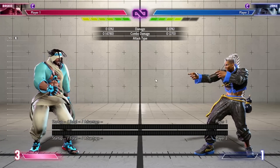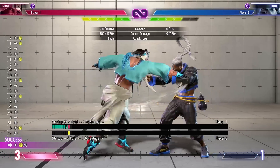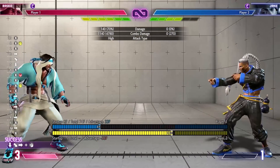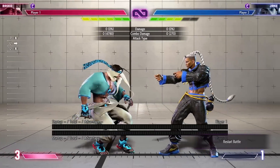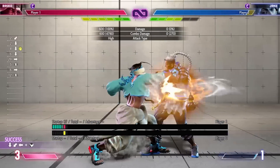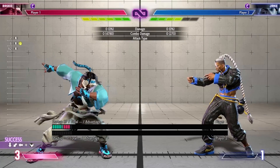Next we're going to talk about medium buttons — his medium buttons are actually pretty good. Stand medium punch is six frames with three active frames, not bad at all. It also has a target combo attached to it, and after the target combo you can send a projectile or do spinning mixer — you don't get much damage from either route. I recommend every time you get a hit with this move, look for eagle spike. Medium punch combos into eagle spike — that's the button I use most for combos: drive rush medium, medium, eagle spike, or drive rush medium, heavy, eagle spike.